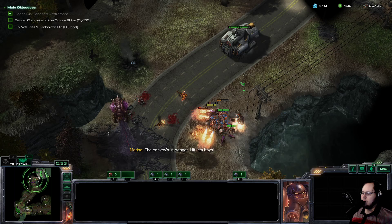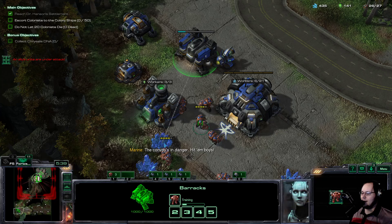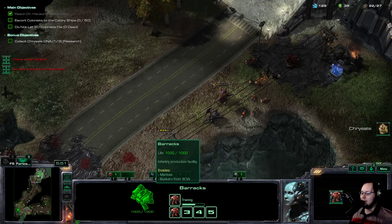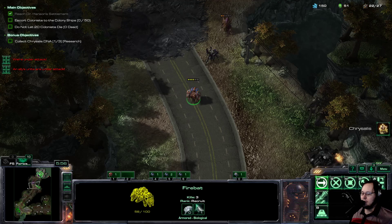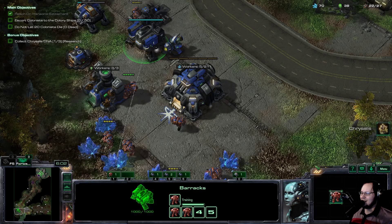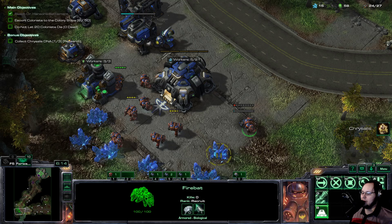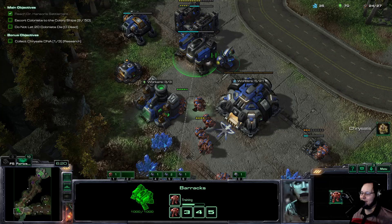Oh gosh. We head over here and let's get another barracks. My goose is getting cooked — I cannot beat that, I need a roast. My fire bats aren't good enough. But that's fine. In the end, we're just buying really, really expensive workers, right? And then we're doing a completely normal composition — if we didn't want to win.